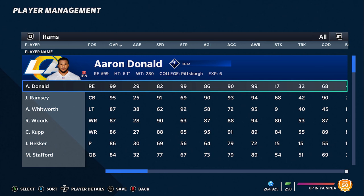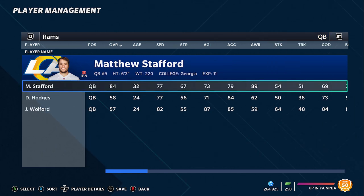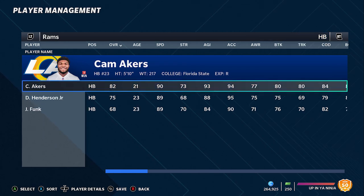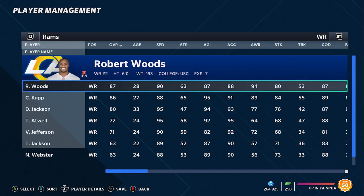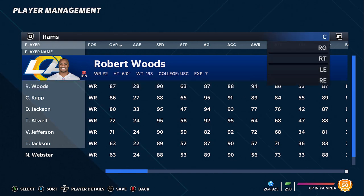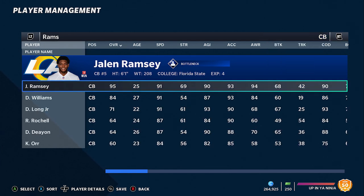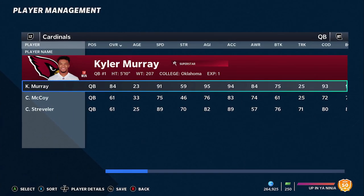The team sharing the number 10 spot is the Rams. I would put them slightly ahead of the Titans — both made my top 10 offensive list. Matthew Stafford made the Rams a much improved team; he has a much better arm than Jared Goff. They have great receivers, and added DeSean Jackson to Cooper Cup and Robert Woods. On defense, the combination of Aaron Donald and Jalen Ramsey is just a rare combination.